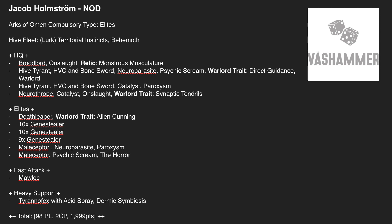Paroxysm is a 7 to cast — a coin flip really. One Hive Tyrant has Direct Guidance for plus 1 to hit, which is really strong on Genestealer units hitting on 3s. He's got a Neurothrope with Synaptic Tendrils to support the Hive Tyrants and Broodlord in getting their spells off, giving them 3d6 dropping one dice to cast — and it can do that twice.